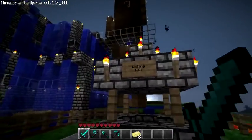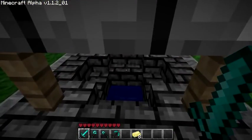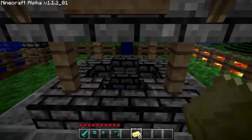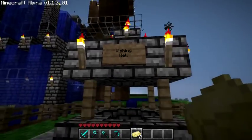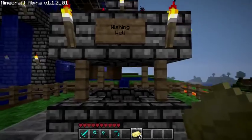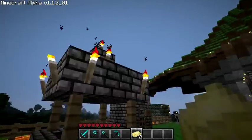So first off, not something very important, but I made a little wishing well. Basically you can throw in a gold bar, wish for something nice, and then wish that you hadn't thrown in a gold bar into a lake that you can't get to. In any case, what else have I done?